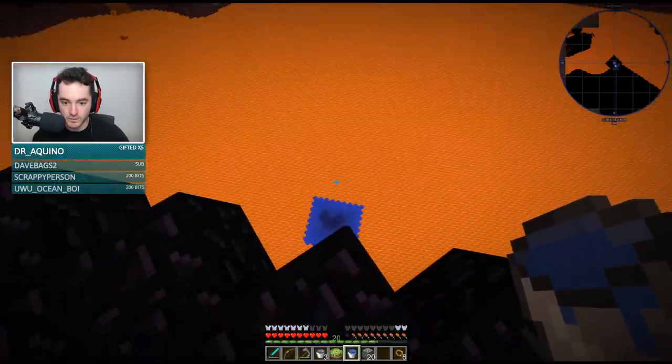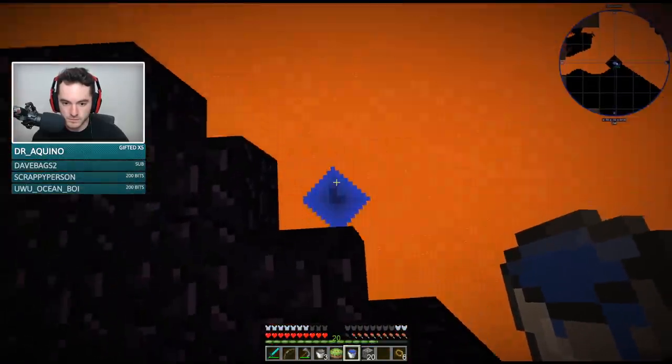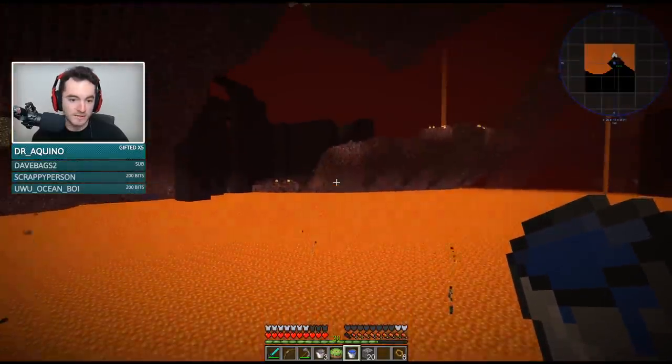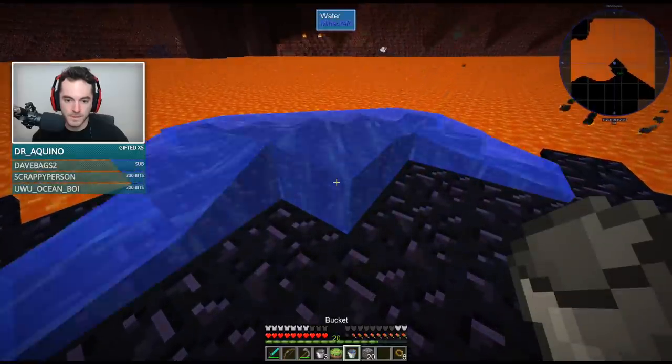So should we walk across the lava? I'm not sure what our goals are here. Apparently not to get back up here — I don't have blocks to build. Here, I'm going to put another thing of water down so that way we can get back.